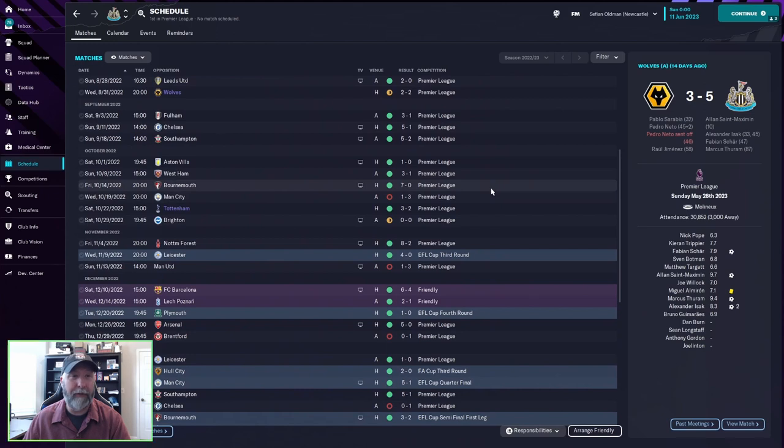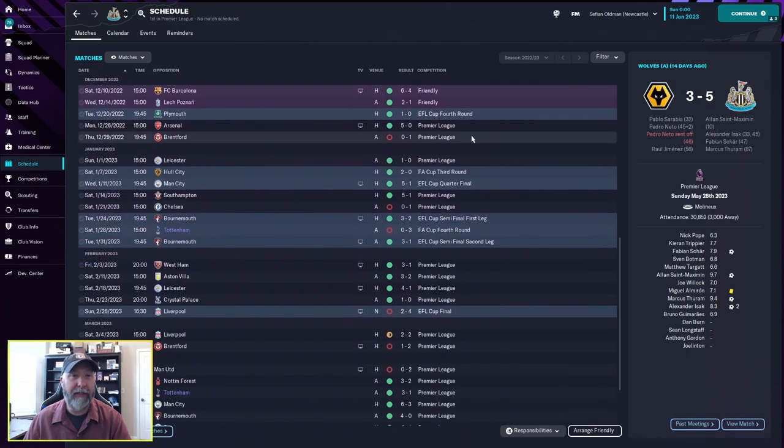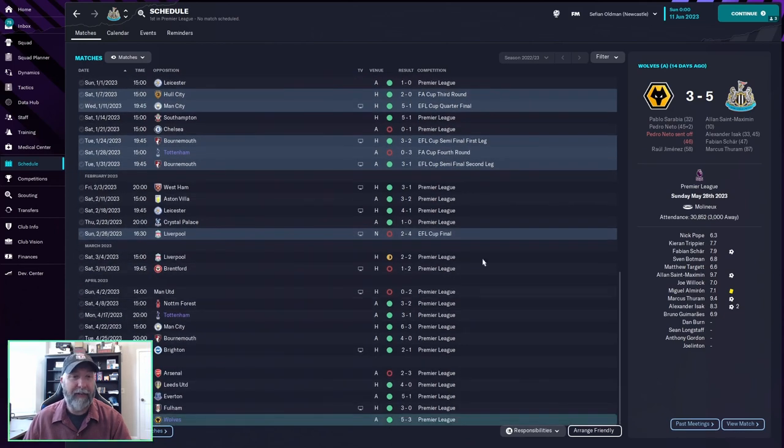There's loads of green - 7-0 over Bournemouth. Man City nil is a 1-3 loss, that one hurts a little bit. You lose out in the FA Cup fourth round to Tottenham, and you lose the EFL Cup final two-to-four against Liverpool. But look at the sea of green everywhere - you're punctuated by individual losses here and there, with two losses against Brentford and Manchester United, but overall an absolutely fantastic set of runs.